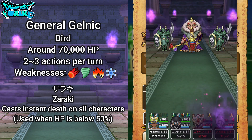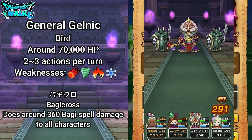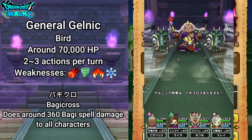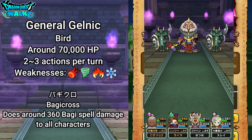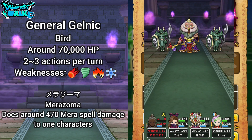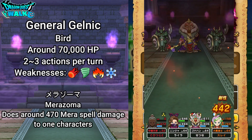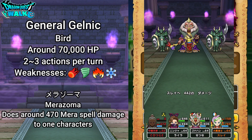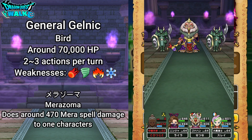He's going to have Boggy Cross, which is a Boggy spell that does around 360 damage to all characters. After that, he's going to have Merizoma. With Merizoma, the damage depends on your resistances and your class types, but usually it's probably going to do around 470 damage, though it could do more or less depending on resistances.